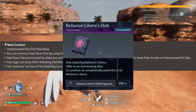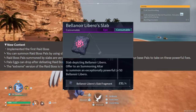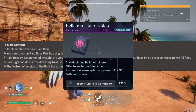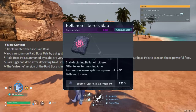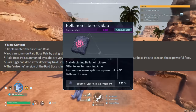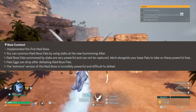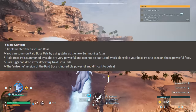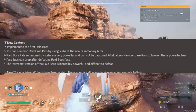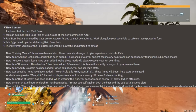The extreme version of the raid boss is incredibly powerful and difficult to defeat. The slabs they're talking about are easy to grab and you will eventually combine them together to create a huge slab. They're actually kind of broken up, but you combine them to create this right here. If you're wondering how to summon Bella Noir, I will be showing a guide directly after this video is uploaded, so make sure you keep an eye out for that.